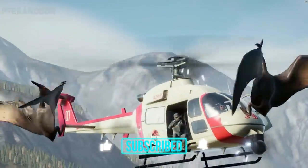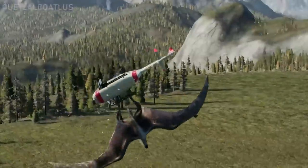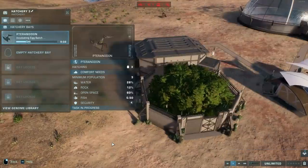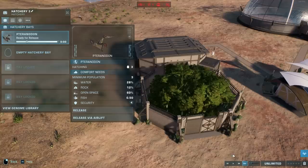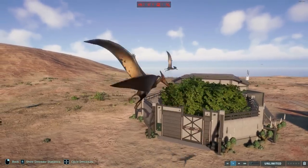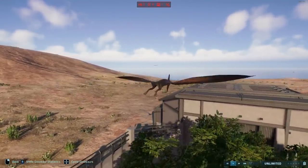Hello everyone, thank you so much for checking out this video. Jurassic World Evolution 2's free update gives us extra reasons to want our pterosaurs out in the open and not contained in the aviaries, and the easiest way to do that is to have them release from the regular hatchery. The trick is pretty much the same as the one I showed you last week to get dinosaurs inside the aviary. I also showed how to get flying reptiles out of the regular hatchery in that video, but it was at the end, so a lot of people missed it. Everyone was afraid that Frontier would patch out this trick immediately, but I'm happy to report that is not the case, and since they haven't by now, I don't think they ever will.